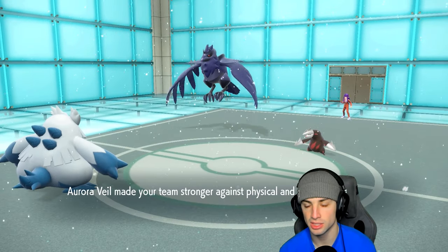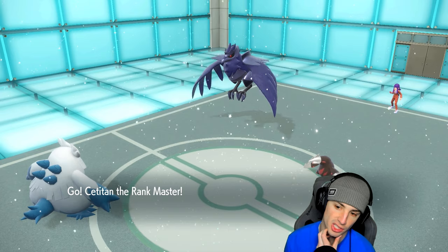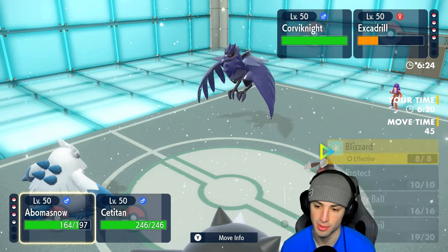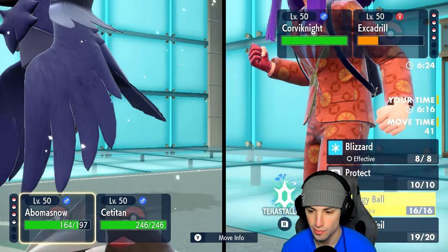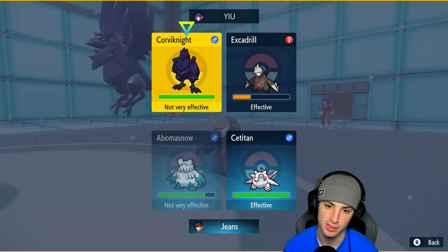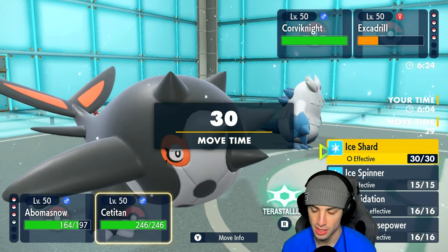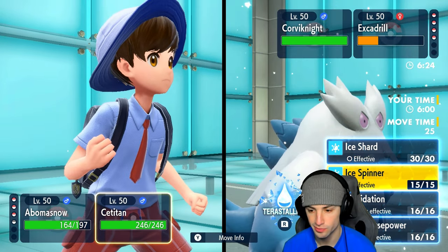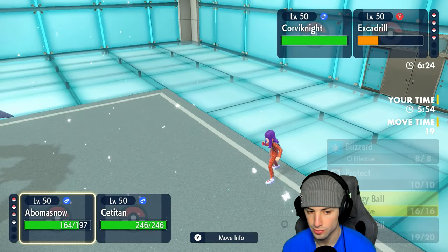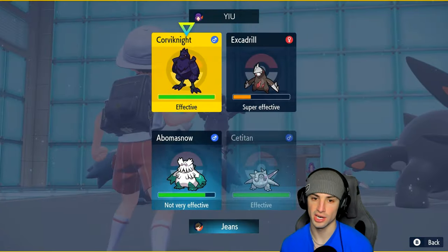We've got Aurora Veil and Tailwind now. I could go into Sea Titan and save Kilowattrel - I think that's our play, just bring Sea Titan in. The opponent swaps in weather and we're going to Ice Shard this Excadrill down. That's got to be our play. Sea Titan should be able to soak up these shots. I think the opponent swaps here - I kind of just want to go Energy Ball into this slot. I really do believe they swap. I could go Water Tera. Going for a Water Tera and sending Liquidation over to this slot.